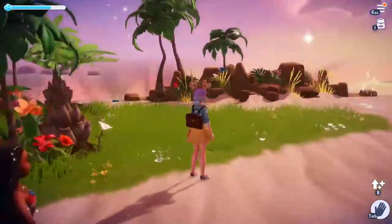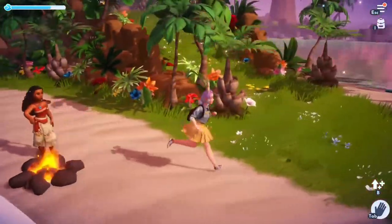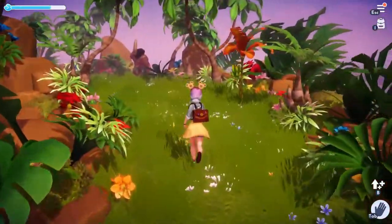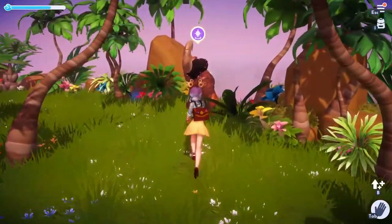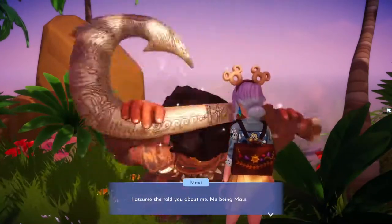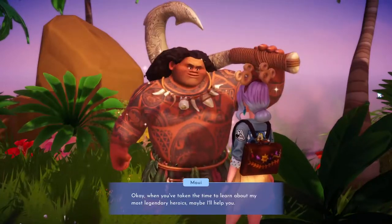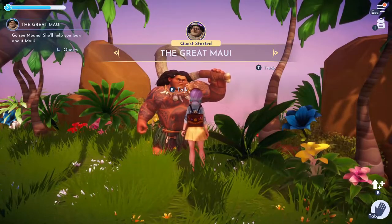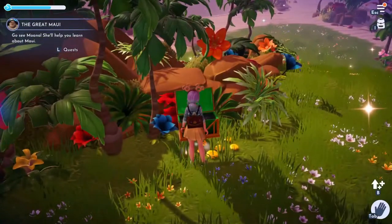I believe Maui is up at the top. It's a loop so you can get up here or from the left side. There he is. Basically what he's telling us is he might help us, but we need to find out how awesome he is first — a little conceited. Let's go back to Moana and talk to her. Oh, a chest — let's get that.